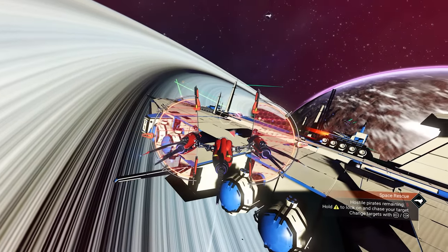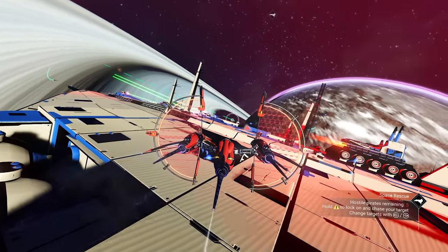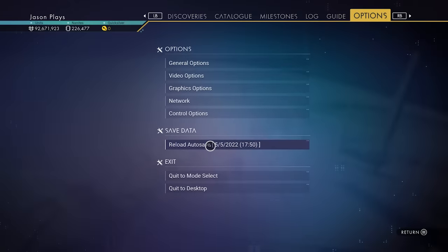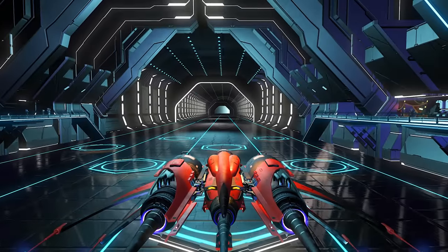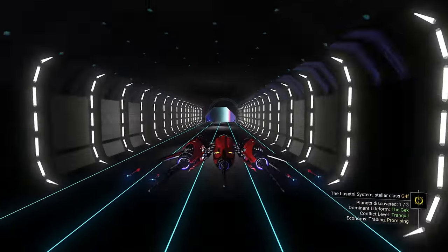We don't know if it's an S-class or not. If you want, you can defeat the pirates and land on the freighter to see what it is. I don't like this design, so I'm going to try to go to a system that has a better-looking freighter. All you have to do is reload your auto-save — remember, we got in and out at the space station. So reload, and now let's go to a different system, because we know that system will have that white destroyer freighter.